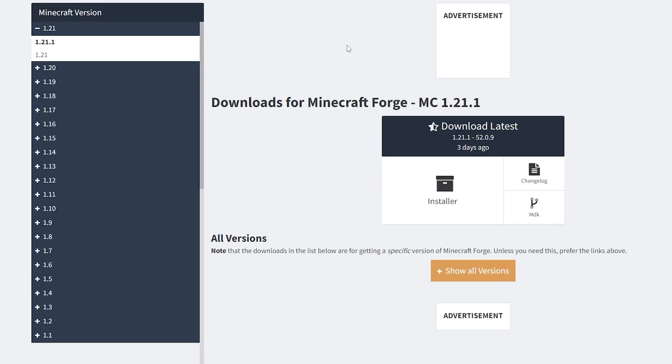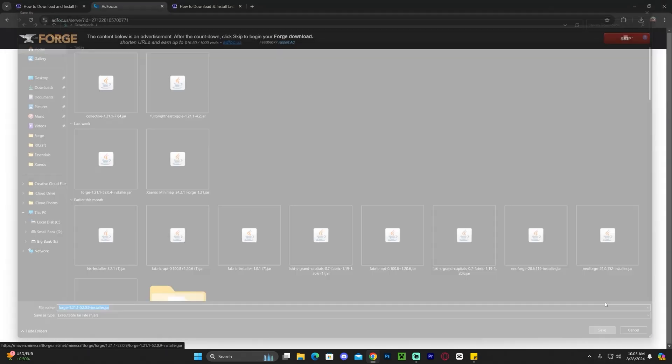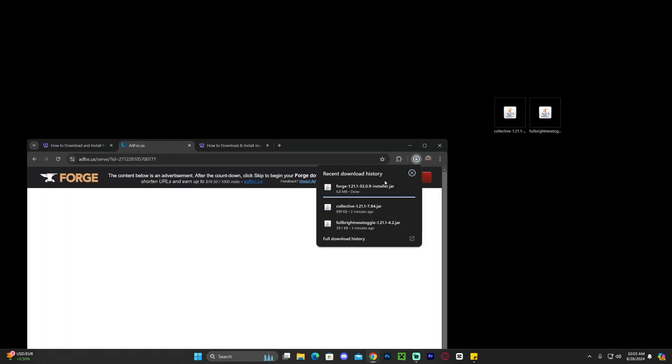Clicking download Forge will redirect you to the official Forge page. Select 1.21.1 on the top left, then click the installer button. That will redirect you to another page where you wait five seconds and then click skip on the top right. That will finally begin the download for the Forge installer. Drag and drop this file onto your desktop.